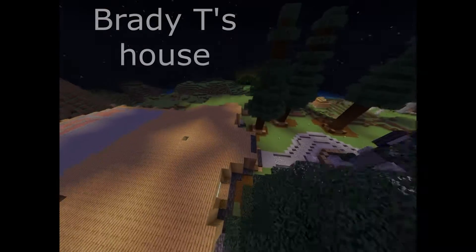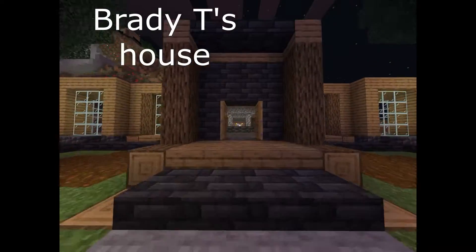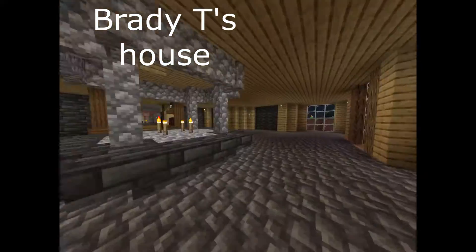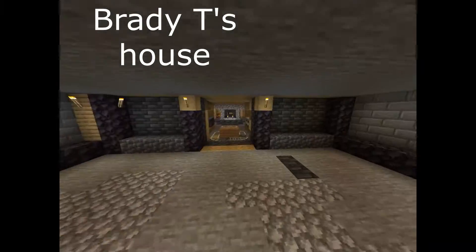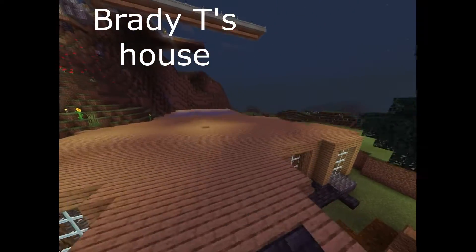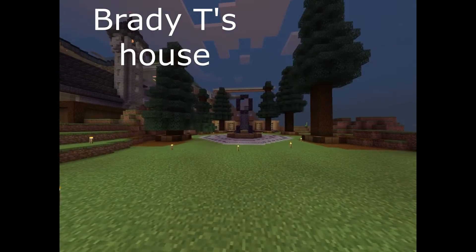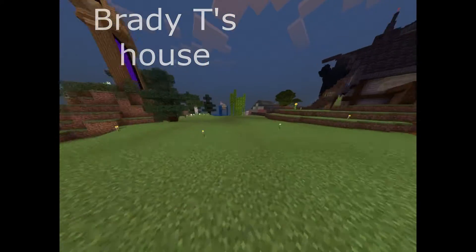Right down from here we have Brady T's mansion. I don't think it's made any progress since last time, but it's a nice, really fancy build with very nicely organized storage and some random stuff around, plus all this fancy stuff and a really fancy back area. There's not much outside detail because I think he was going to build up but just hasn't been playing at all. It has a nice little front area like a circle court to a big mansion.